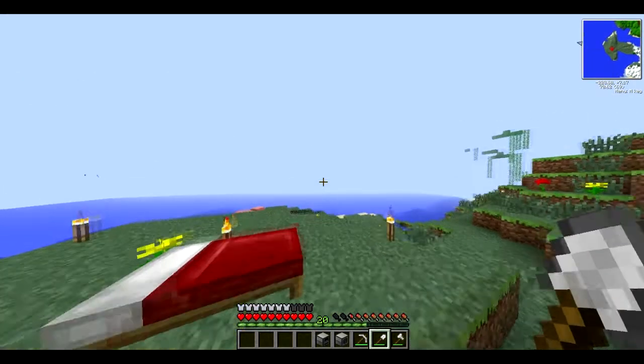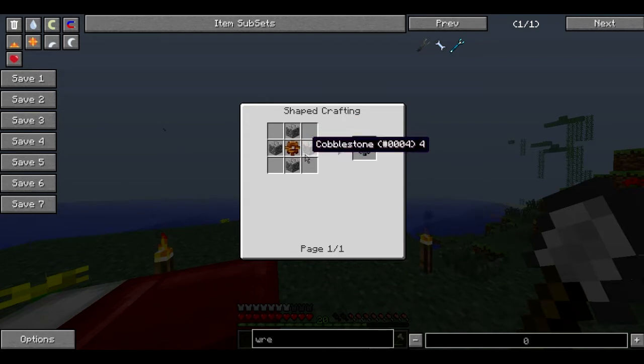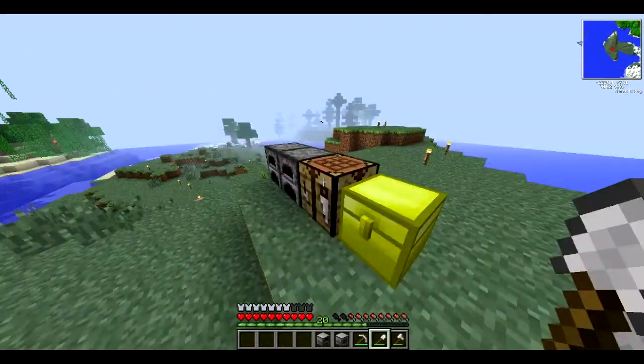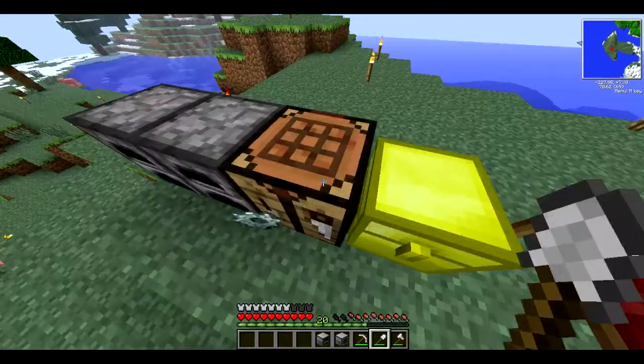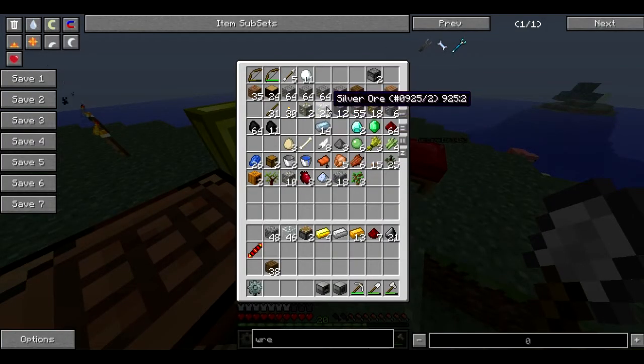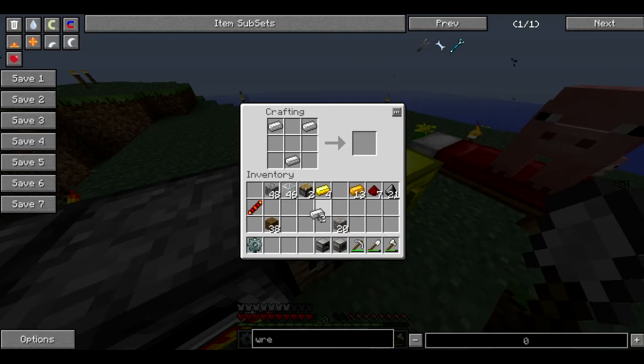Now we need to make a wrench. How do we make a wrench? Oh it's iron and a stone gear. Stone gears — I know how to make these. First we need to get some sticks like this. And then if we put them like this, we'll get a wooden gear from it. And then I think we can upgrade the wooden gear into a stone gear, just like that. Now we're a little bit low on iron, so we're gonna have to smelt a little bit more. I think we only need four. Was it like this, and then the stone gear in the middle? Yes it was. Alright, wrench done.